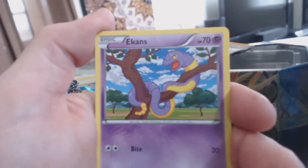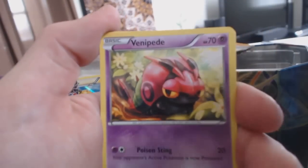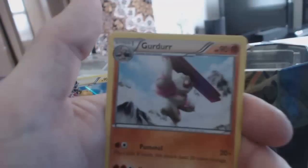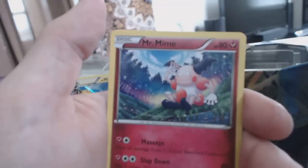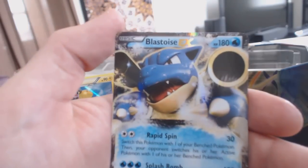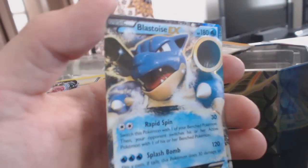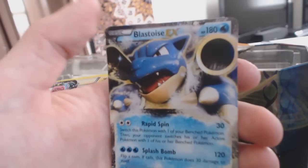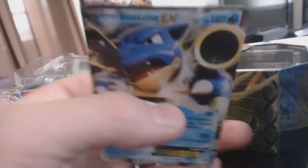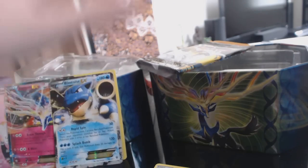Timber, Ekans, Zorua, Skiddo, Venipede, Professor's Letter, Girder, Mr. Mime, Volbeat Reverse Holofoil, and a Blastoise EX! Nice. That's awesome. It's always nice getting an EX card out of an X and Y pack.